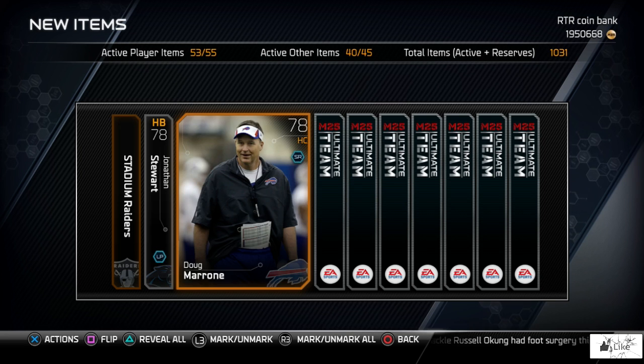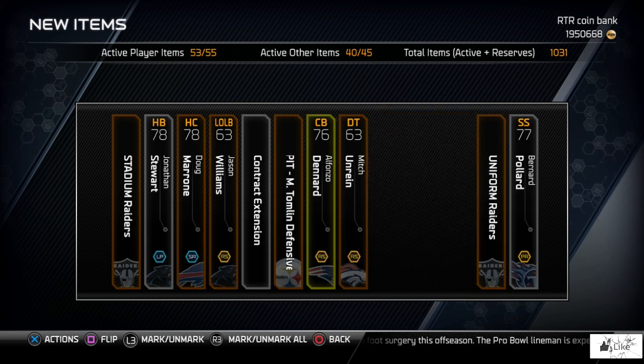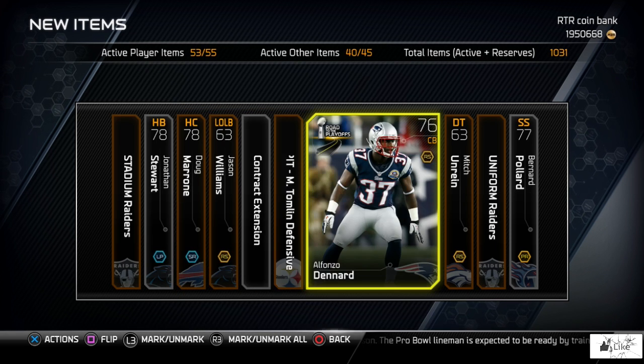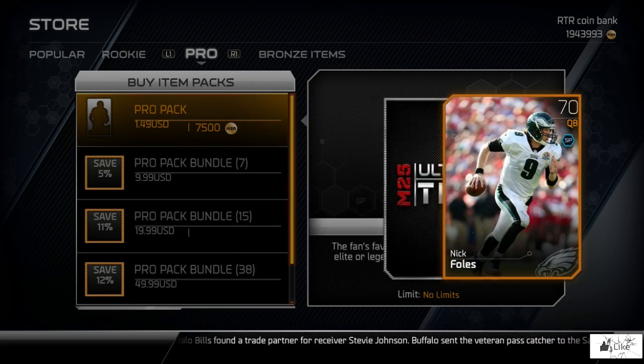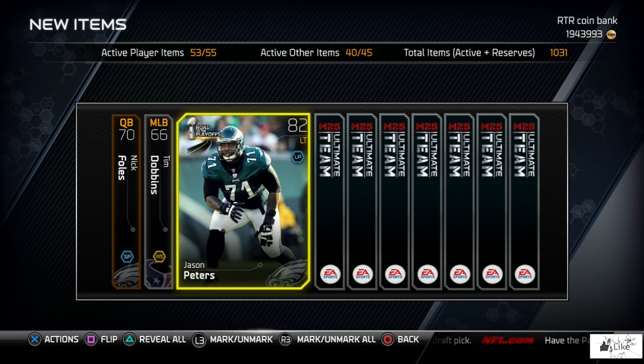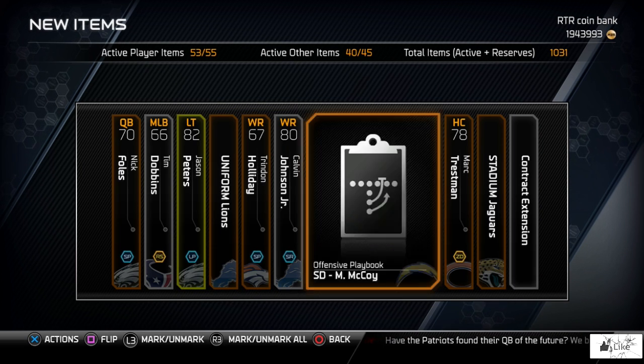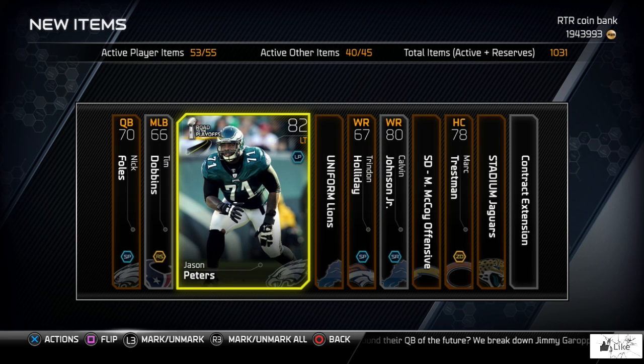We have 95 overall William Gay, 95 overall Jimmy Smith, and 97 overall Tremaine McBride in packs. Maybe we could pull one of those guys — Jason Williams, contract extension, Alfonso Denard. I want to pull an elite card in this pack opening. While I'm opening, let me know in the comments how many ultimate legends you've pulled in ultimate team this year. I've only pulled one with Franco Harris, and I'm curious how many others have pulled them and which packs give the best luck.